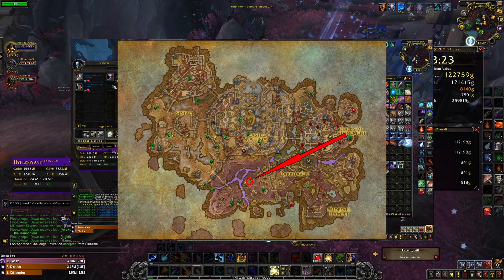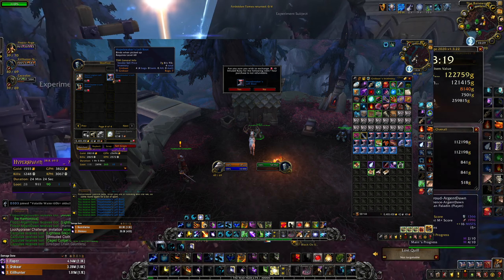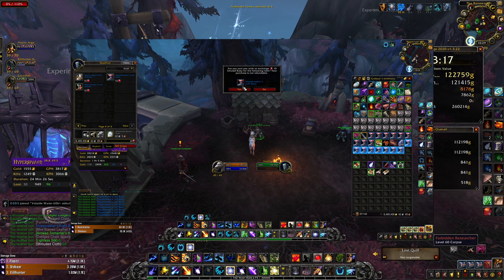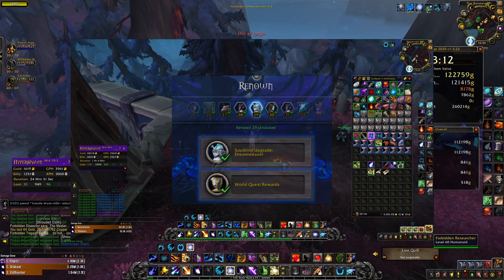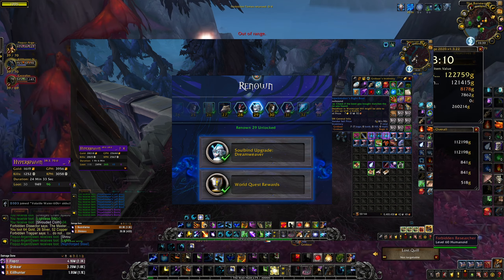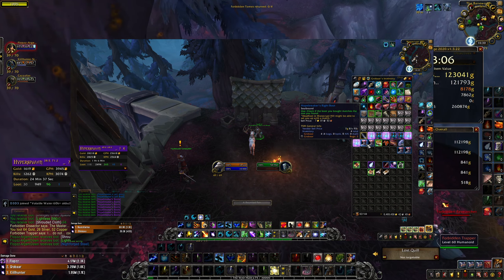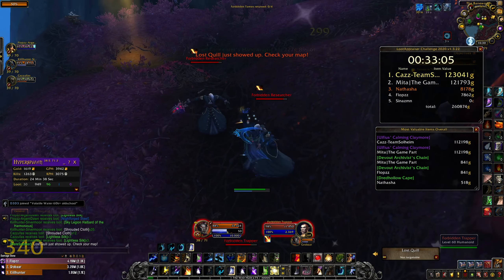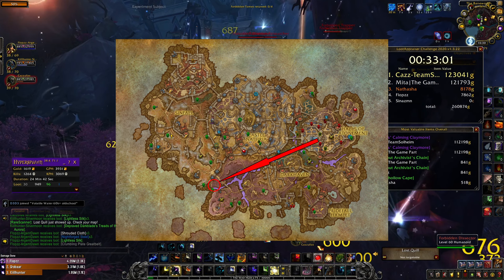When you do that you will craft the BOE boots. To get 194 item level boots you need to be Renown rank 29 or higher and have more than 190 item level gear. Of course with this farm you will also get lots of raw gold and cloth. This farm is located in Raven Ridge; you can see the exact location on the screen right now.